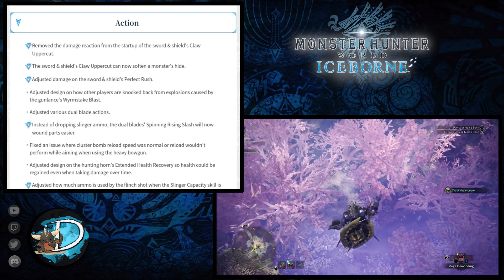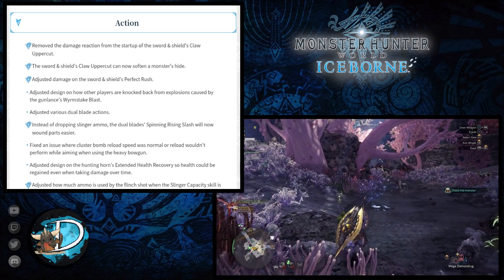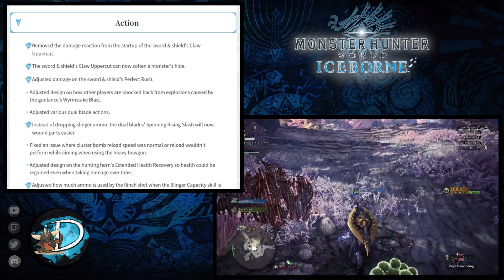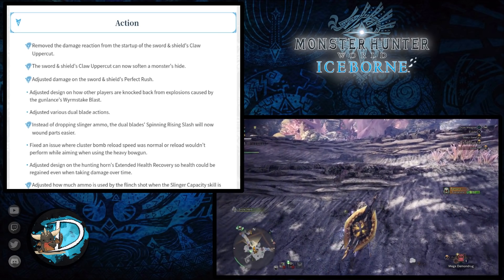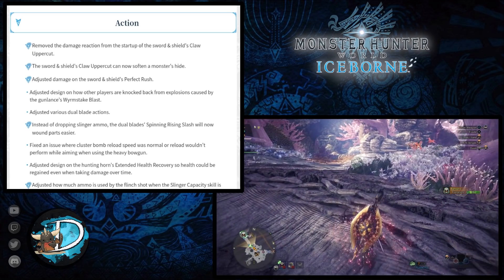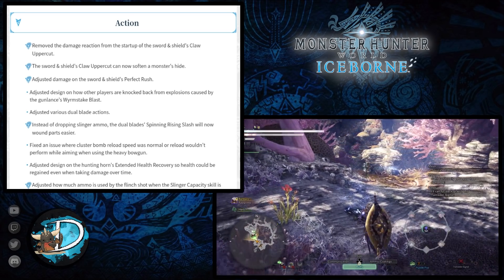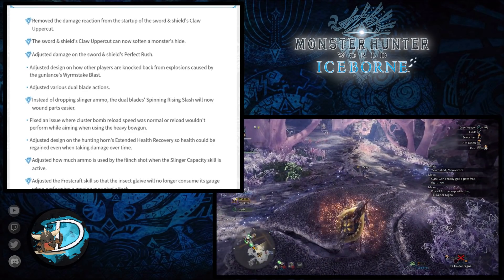With the Heavy Bowgun, they fixed an issue where Cluster Bomb Reload Speed or Normal Reload wouldn't perform whilst aiming. They've also adjusted the design of the Hunting Horn's extended health recovery so health could be regained even when taking damage over time — though the presenter notes they are not a Hunting Horn main.